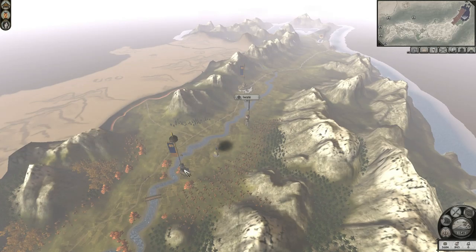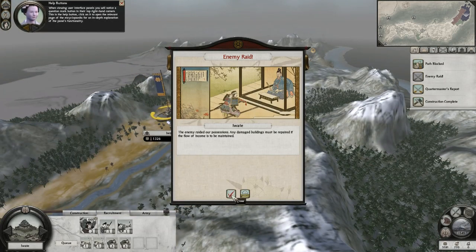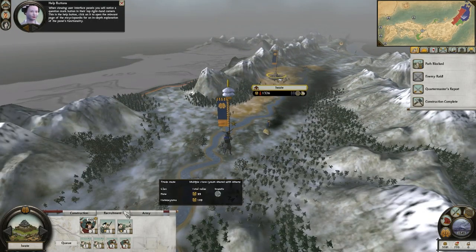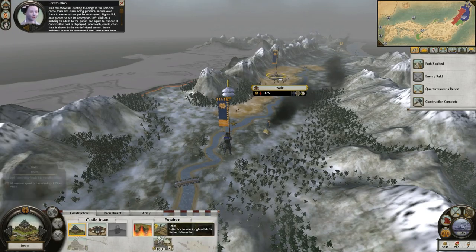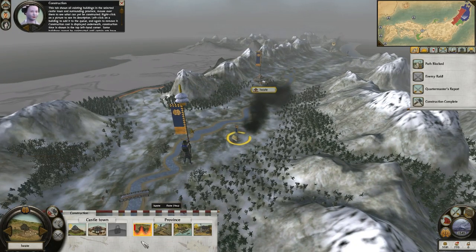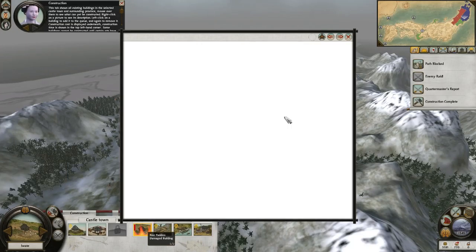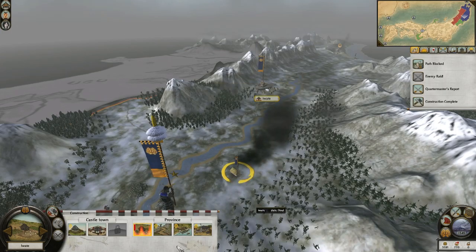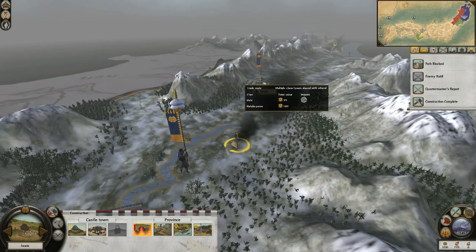When viewing user interface panels, you will notice a question mark button in their top right-hand corners — this is the help button. This tab shows all existing buildings in the selected castle town and surrounding province. Mouse over them to see what can yet be constructed.